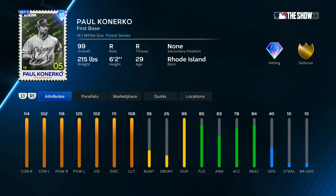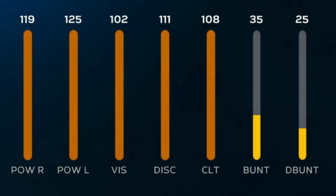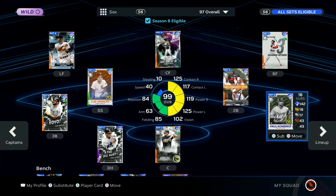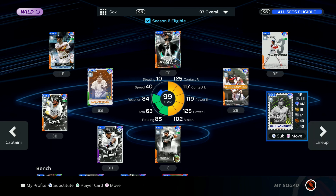Either they don't give him a 99, or when they finally do give him a 99, nobody's playing the game anymore. But this is potentially the best Paul Konerko we have ever seen because he can play defense. He fits the captain boost perfectly because it's his contact that's on the lower end. So the plus 15 to both sides of contact and the plus 10 to the clutch brings it right up on par with that power. He's just an all-around elite hitter.